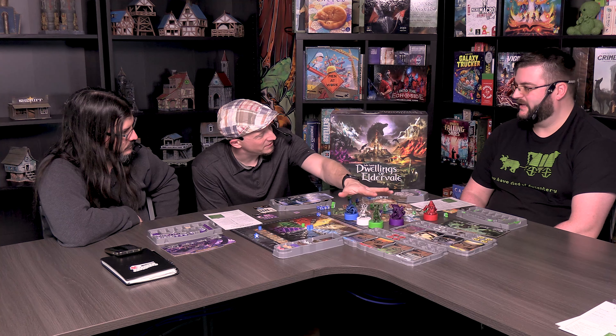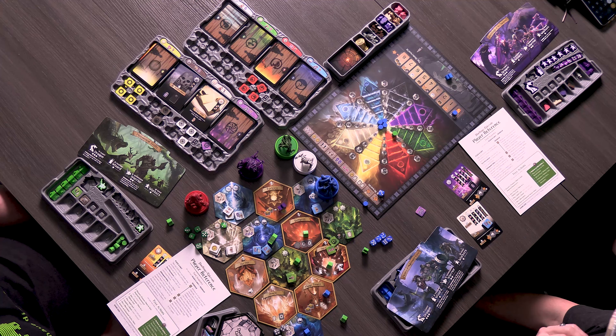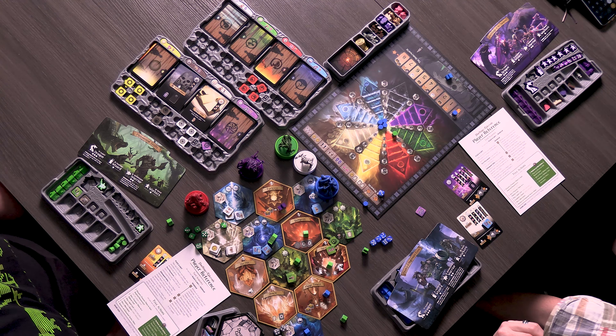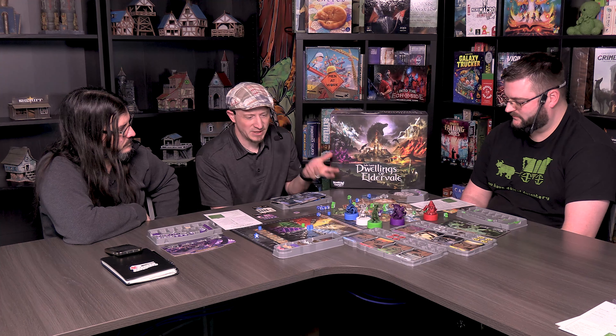The game is a bit of a table hog, though they condensed it for camera. Asymmetric player powers are something Bob absolutely loves. The Kickstarter components — metal coins, silkscreen meeples, shaped tokens — are dynamite. He would be disappointed with standees for the monsters rather than miniatures, though the monster noise-makers are fun especially when you slam one down.